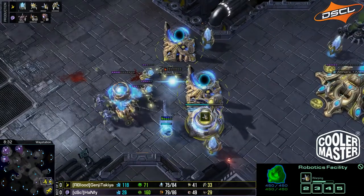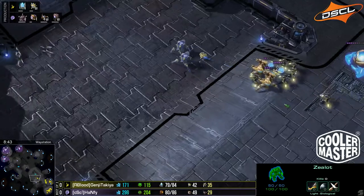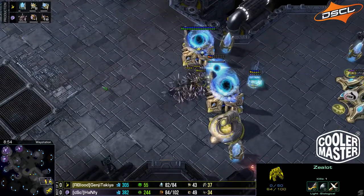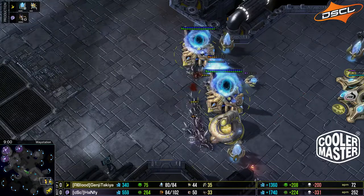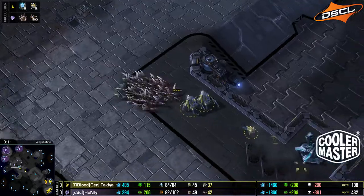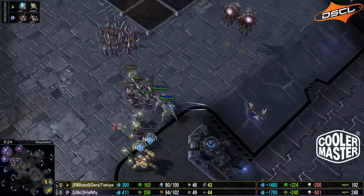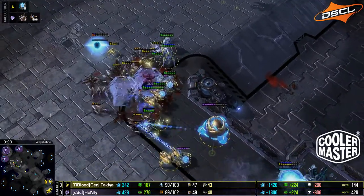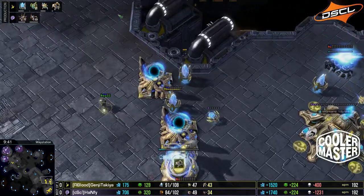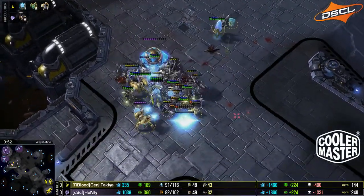Hanfi knows there's a two-base push coming. There's a closing off of the wall, but it's not permanent — there's a Zealot there to hold it. Genji is actually moving out right now, and the Zerglings are probably going to try and counterattack, but it's not going to work. The Immortals' extra damage against armor is not going to be that useful against Zerglings. Some decent forcefields pushing them back. Genji needs a lot of Zealots here and he doesn't really have those. Good surround from the Zerglings, and Takia is not really expecting this at all, but is still trading pretty well. The attack at the front is now completely dissipated — all the Zerglings have gone down. It's solved — this is just defend, defend, defend for Hanfi.